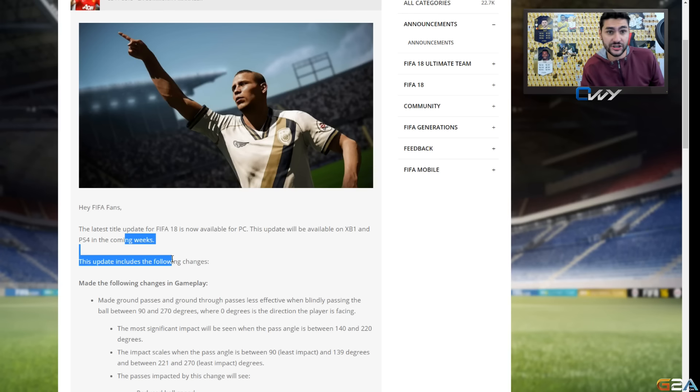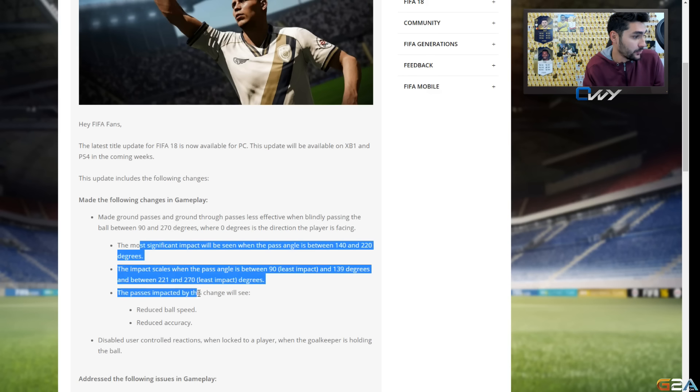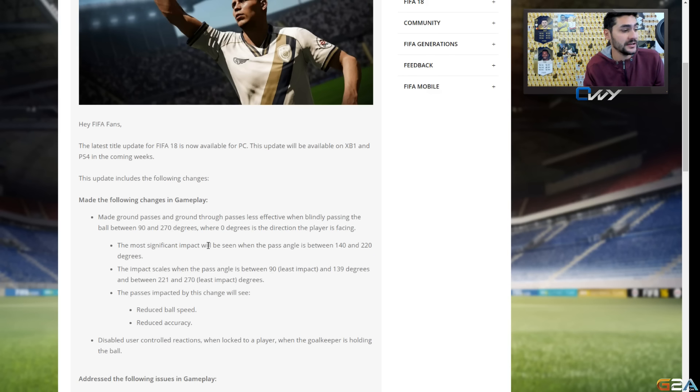The biggest gameplay changes are: ground passes and ground through passes are less effective when blindly passing the ball between 90 and 270 degrees, where zero degrees is the direction the player is facing. The most significant impact will be seen between 140 and 220 degrees, and the impact scales smaller when the angle is between 90 and 139 degrees.